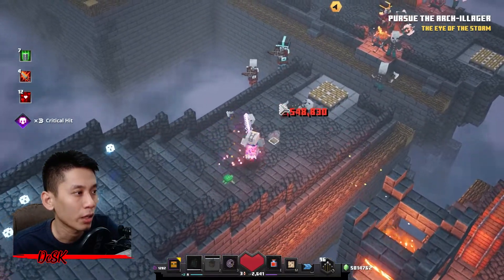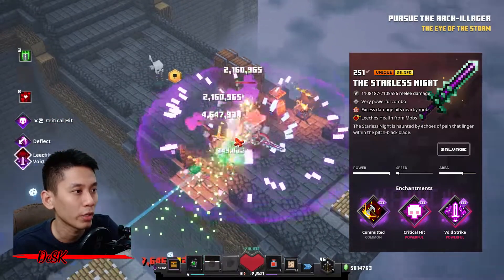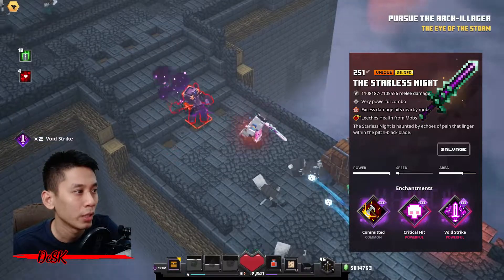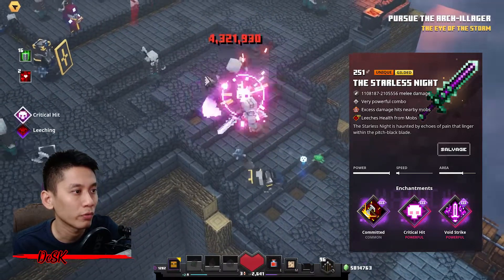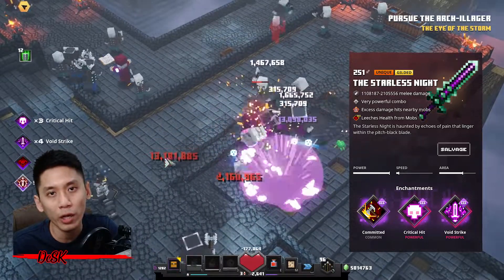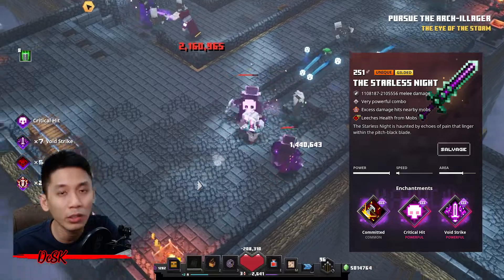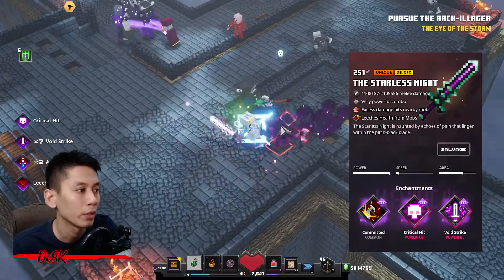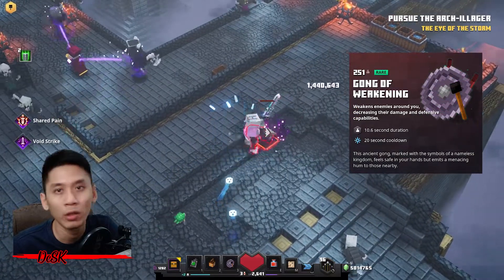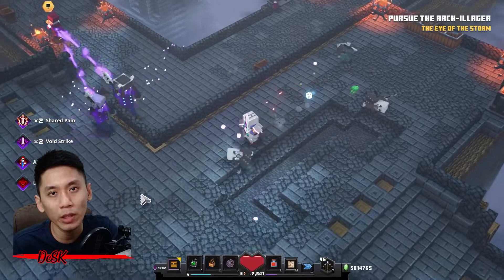I'm using the gilded Starless Knight. It has abilities of very powerful combo and excess damage to each nearby mob. For enchantments I will go with Leeching, Committed, Critical Hit, and Void Strike — the best damage enchantment right now. It is extremely overpowered combined with Critical Hit, Committed, and Gong of Weakening. You will be dealing 10 million, 50 million, 100 million or even more damage easily.